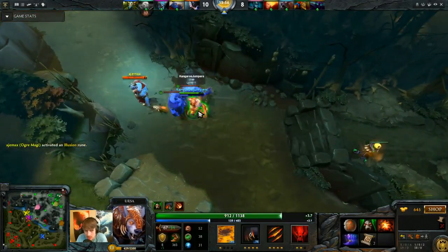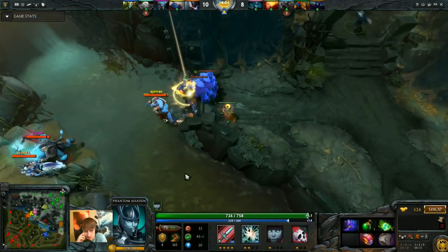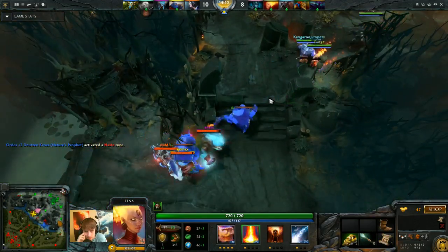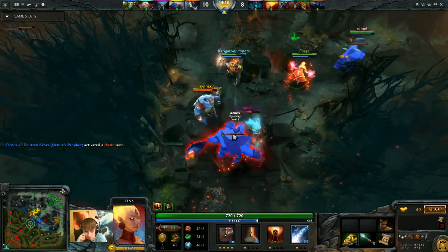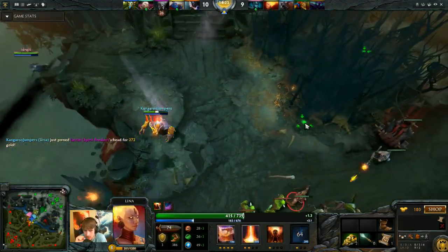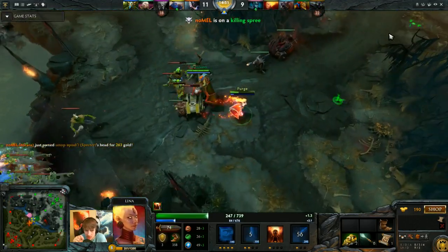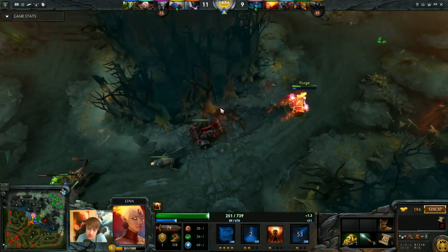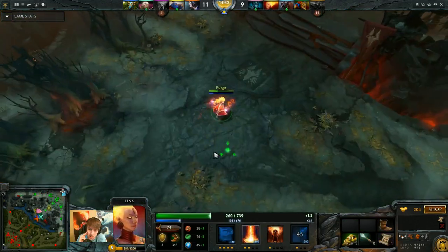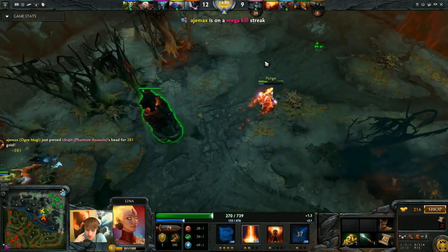Knowing who to target in teamfights is a really big deal. Our Ursa does have an Aegis but this doesn't look very good. This is where we should turn and fight probably. My ulti was definitely a waste there - I thought it actually took a lot from the tornado. I decided to stun so that they could run away, but she actually TP'd out and ended up surviving. I was trying to get the PA to blink to me. Unfortunately he got chainstunned.